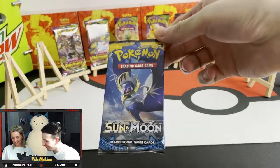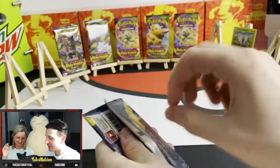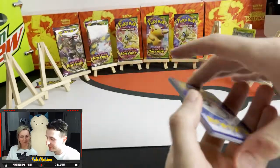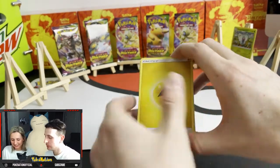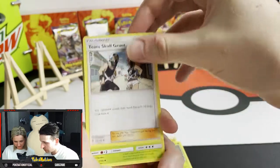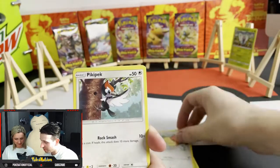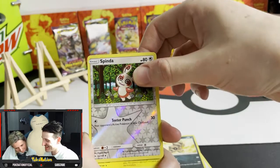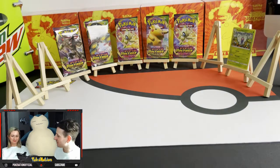Last pack of Moon and Sun. Energy, Pinsir, Team Skull Grunt, Metapod, Morlull, The Mantis, Sparrow, Pickypeck, Sandile, Reverse Spinarak, Landon. Absolutely terrible going.